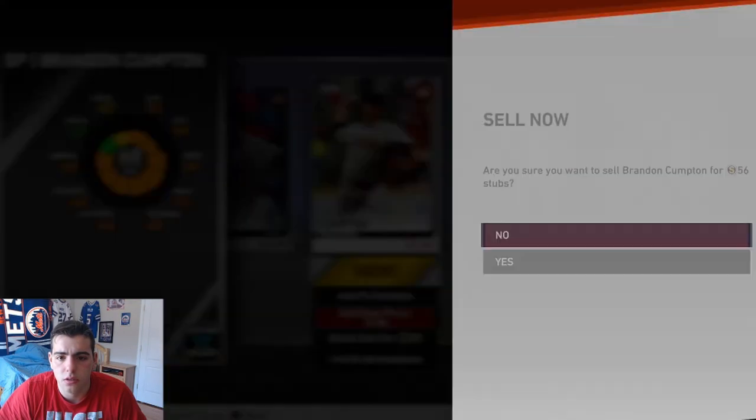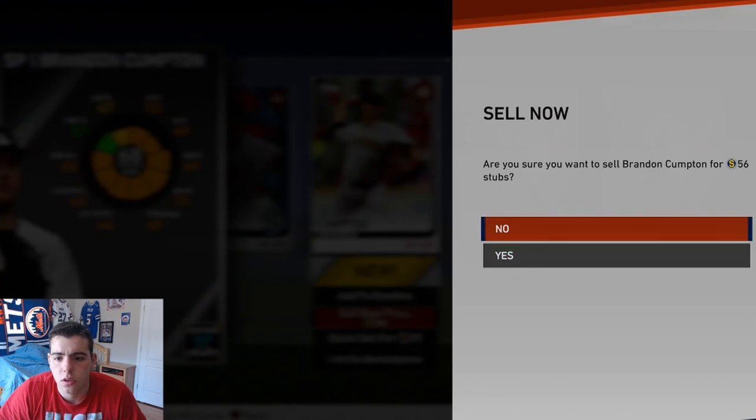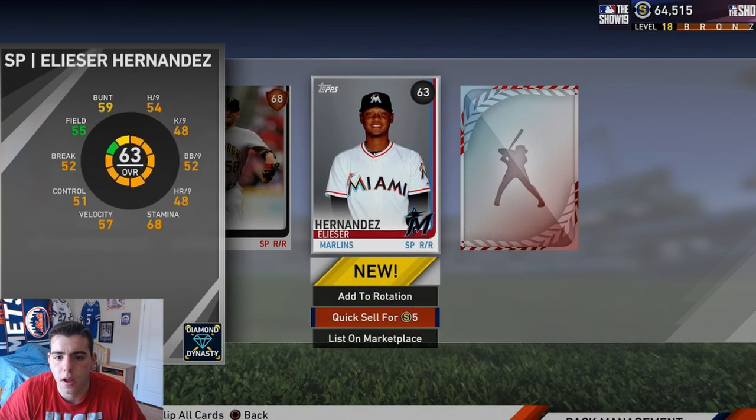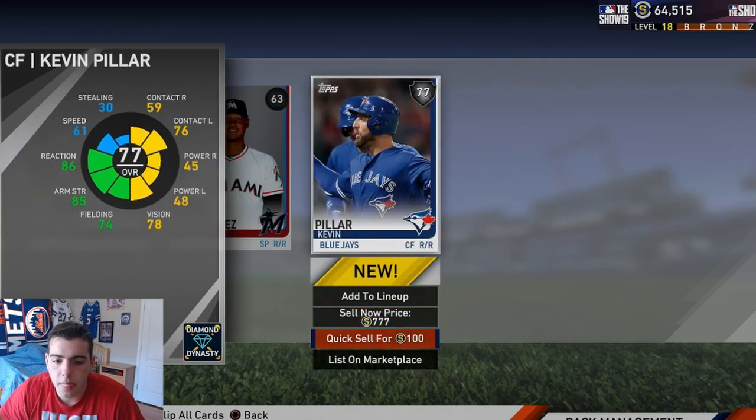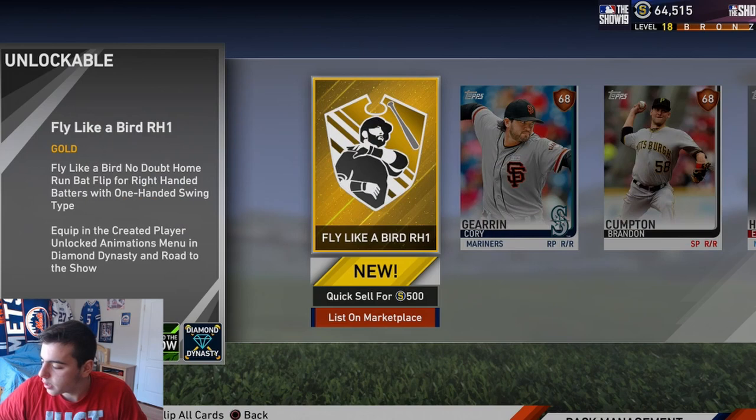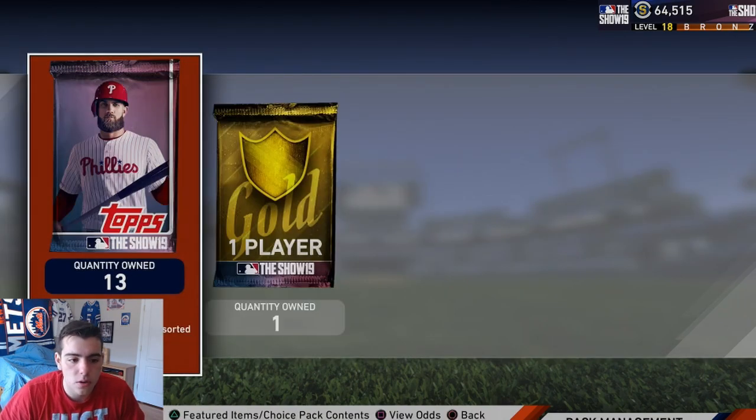A gold - that does it. Bronze, bronze. Stop. Common. Silver, okay, I'll take that. It's not a bad pack, probably make most of my stubs back. Interesting pack - what is this thing? If you guys are watching this, what is this? I'm really confused. I don't know what this does, but let's go - three packs left.